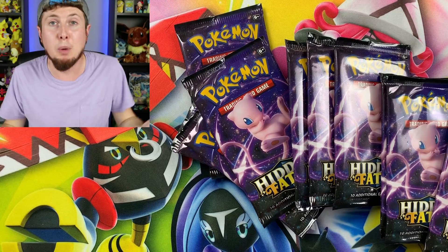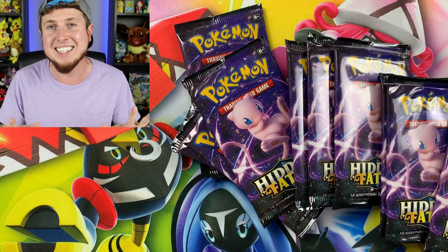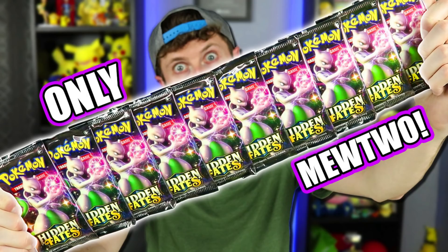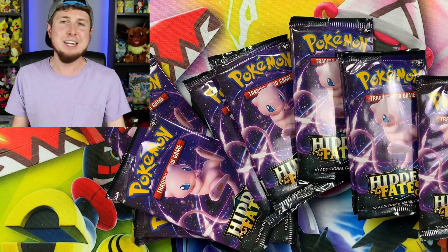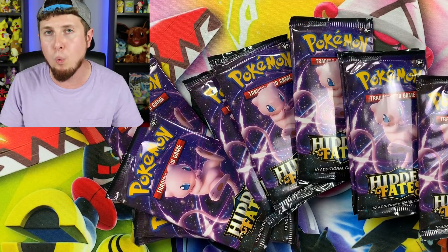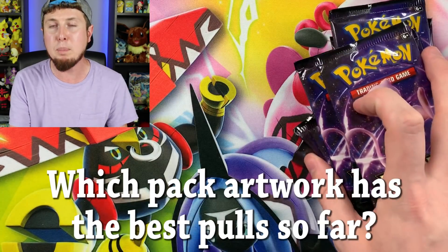We are opening only the packs with Mew artwork on them. We've been doing a little experiment trying to figure out which pack artworks have the best pull rates. The first video we opened only Shiny Charizard packs, then only Shiny Mewtwo packs, and today we're opening only the Mew packs. The last installment will be the legendary bird trio. If you haven't watched the past two videos, go watch them and let me know in the comments which pack artwork has had the best pulls.